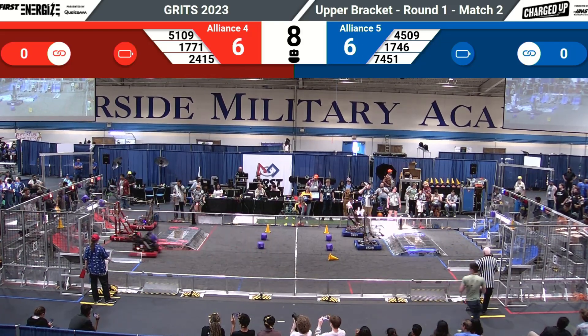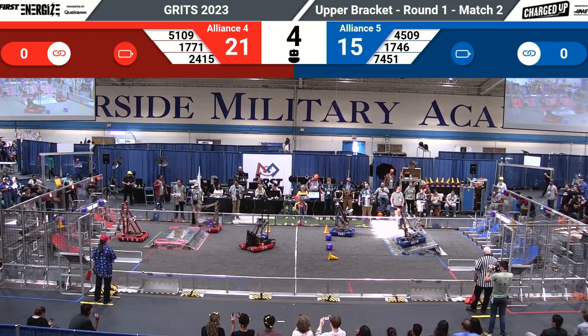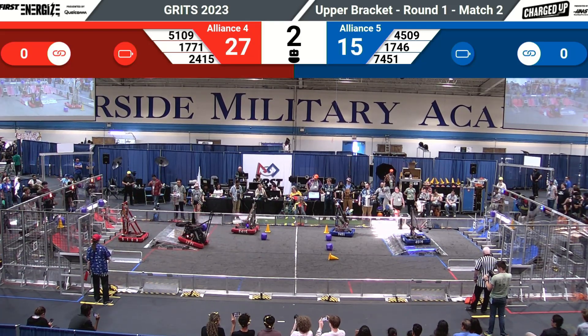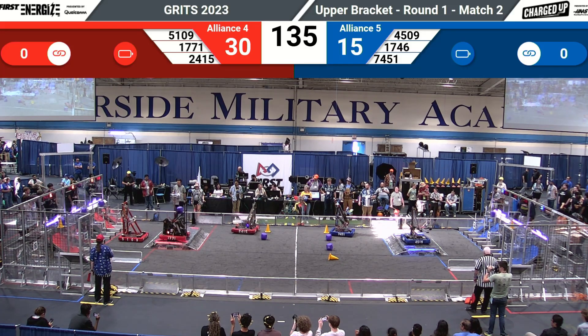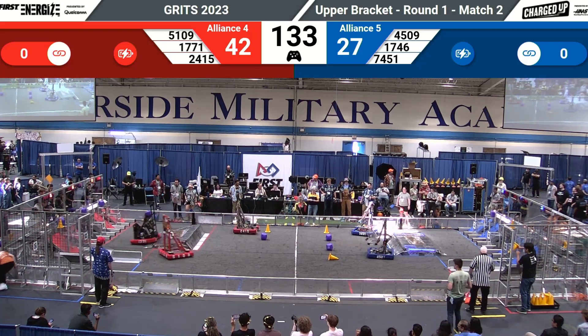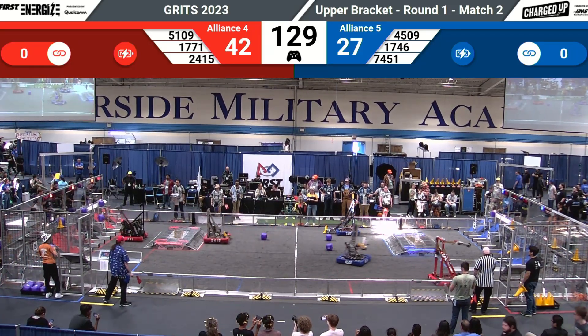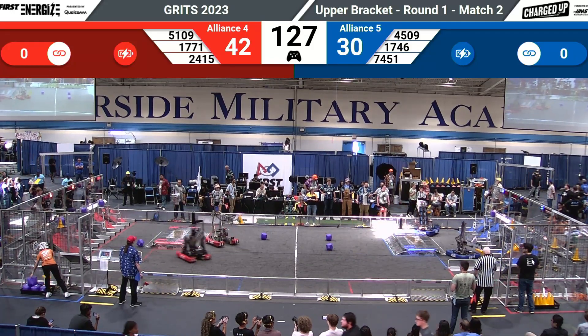The Blue Alliance comes smoking out of their community zone. Send it over to 41, 45, 09. We've got the Red Alliance — 70, 71, 21, 15 — going straight for the middle, easily traversing that charge and getting a balance for the Red Alliance. The Red Alliance takes the lead, coming out of auto for the score of 42 to 27.